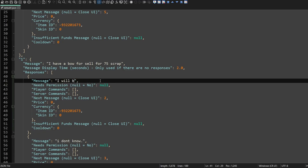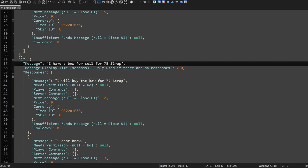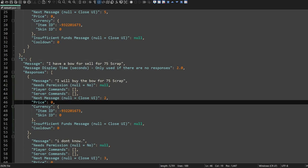And in the response message: "I will buy the bow for 75 scrap." Next, we need to set the price for the button. By default, all buttons' item IDs are set to scrap, so the only thing we need to change in this example is the price.